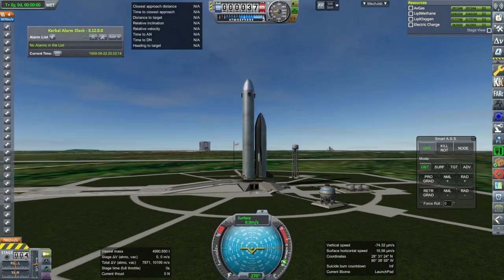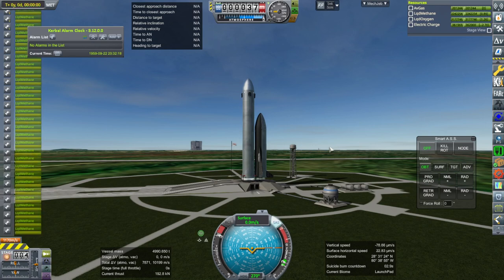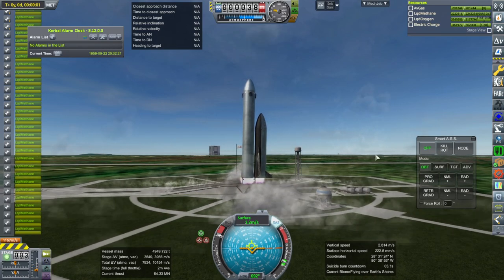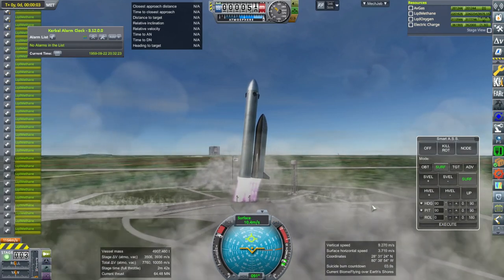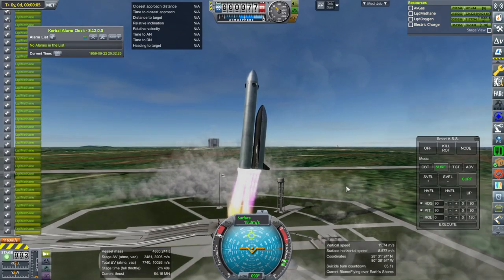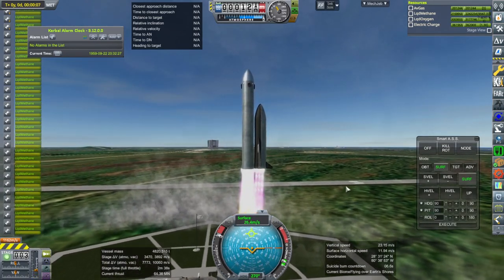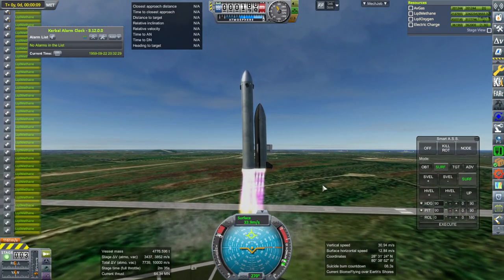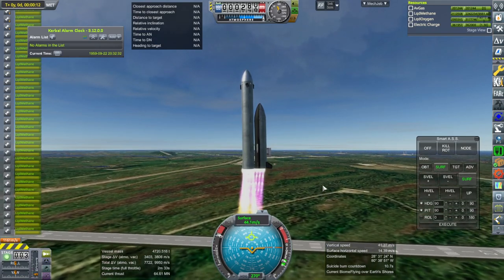Okay, here we go. How balanced is this thing? SAS on, throttle up, and ignition — launch! Smart ASS might be a little better off. Well, a bit of a power slide is straightening up now. The drag is going to be real.